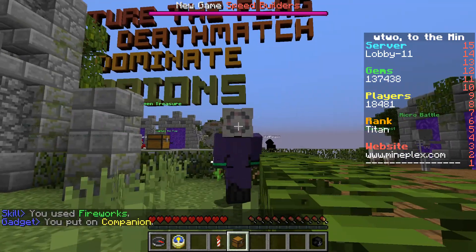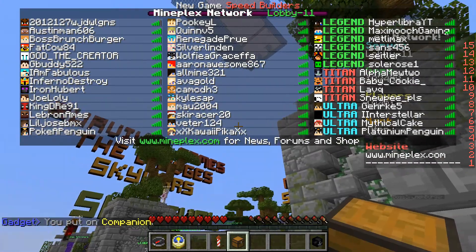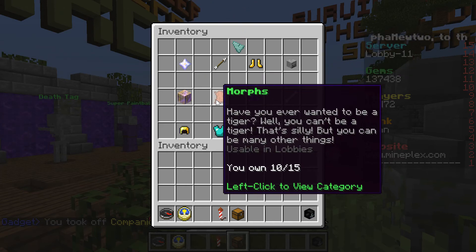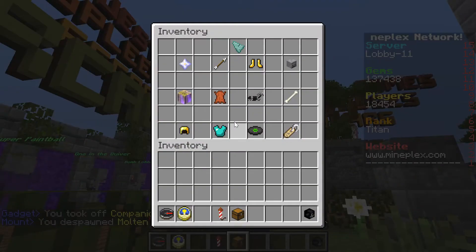Hey guys, just wanted to show you a little cool glitch today. I did this with the help of one of my friends, Charlie Charizard — well, not Charlie I made anymore, changed the name to Charlie Charizard — but they got a companion cubed for me, hooray.